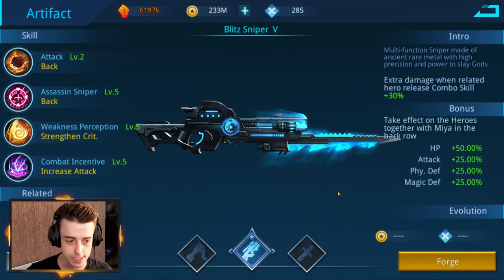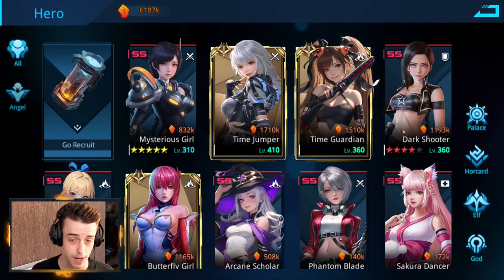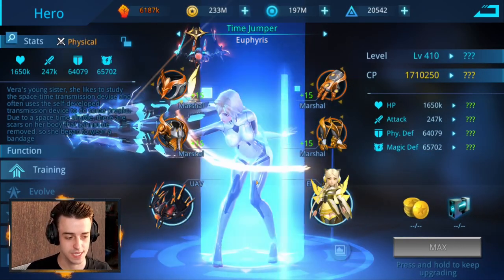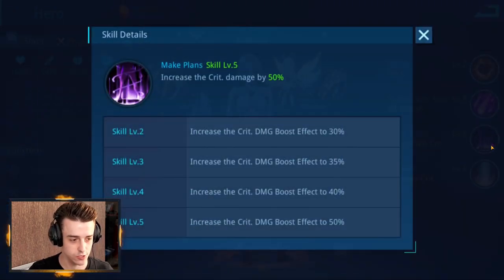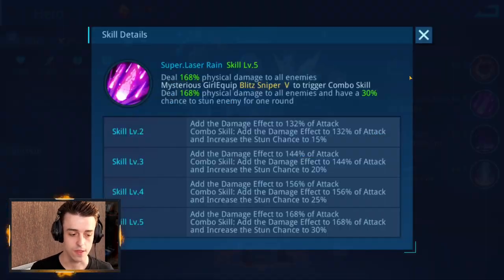Finally, there's the blitz sniper, which has a few good heroes for crowd control. This is also the weapon I use on my own account. Time Jumper is a personal favorite — her active skill deals a load of damage and has a 30% chance to stun opponents when using the blitz sniper. If she hits a stunned opponent, her critical strike chance increases to 100%, and her other ability strengthens crit damage, so like Deadly Shadow she deals massive damage on crits. However, she only has a 30% stun chance, and that chance only exists if you're using the blitz sniper.